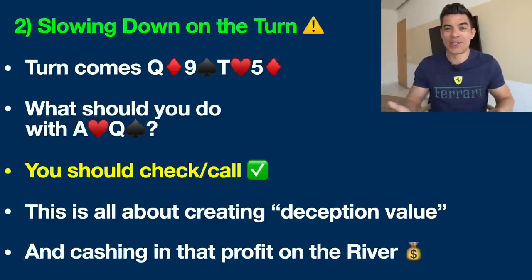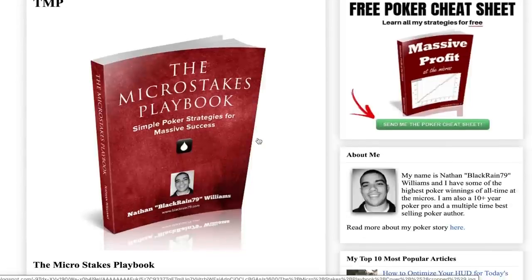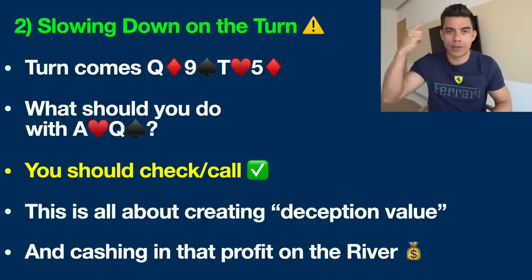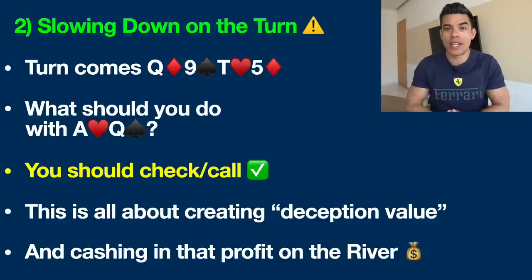All we're going to do is get action from all the hands that beat us and fold out all the hands in their range that we're ahead of. Bad players are not going to call you on the turn with ten-deuce — they're not even playing that hand. Versus decent regular players you have to approach the hand differently. We can't get value like we would versus a recreational player. The other crucial thing about why we slow down on the turn — hence the name stop and go — is that we're creating what I call deception value for the river. We're going to cash in this profit on the river.